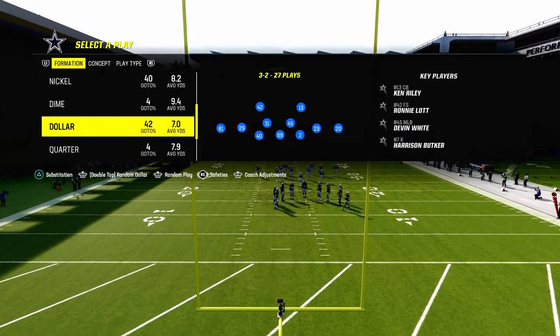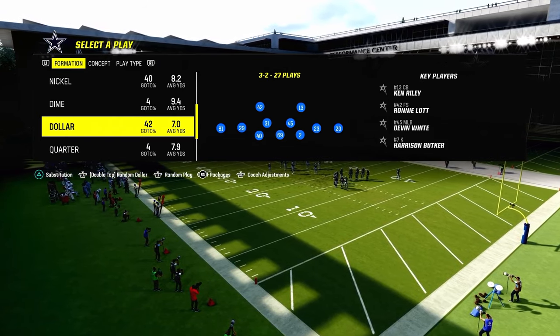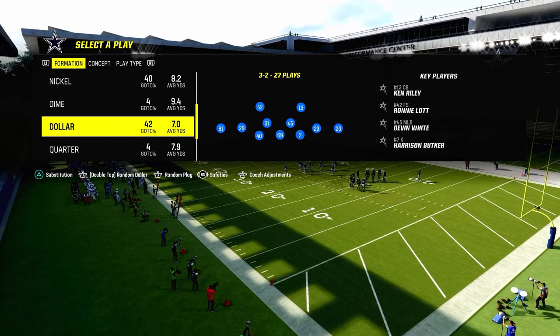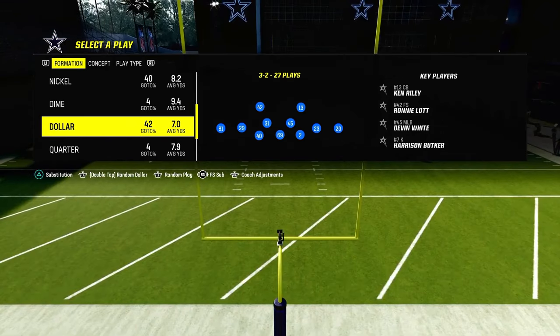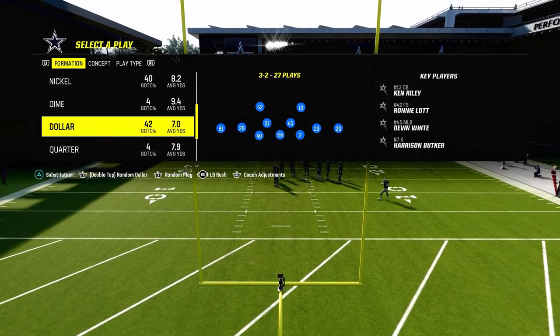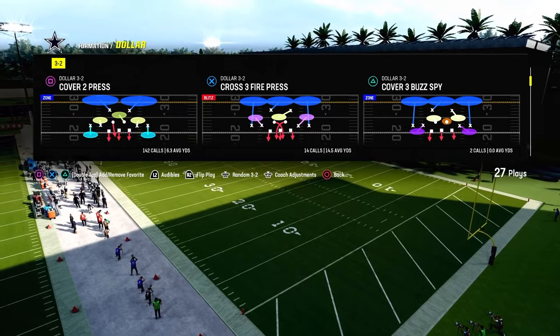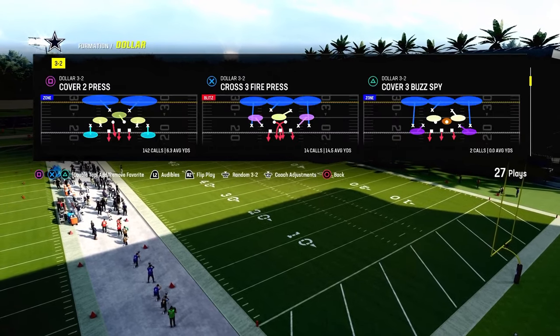One other key tip: if you look at the safeties here, or if you look at the packages, we're going to be using the safeties package. Don't use the free safety sub package — it is not the most optimized way to run this. You want to be utilizing the safeties package. And then we're going to be in coverage depressed. Auto flip is going to be off.